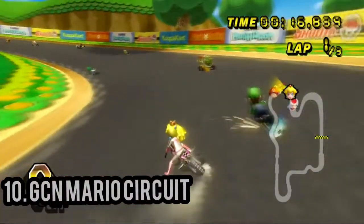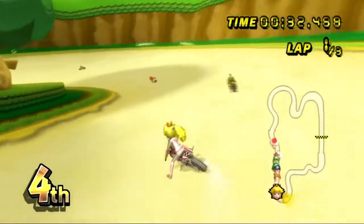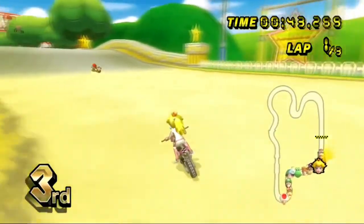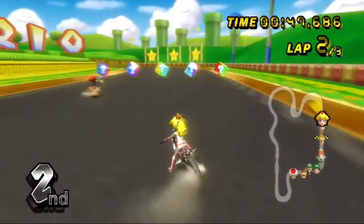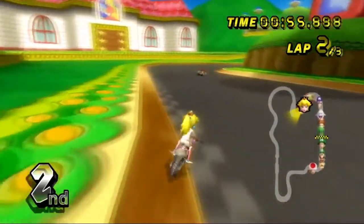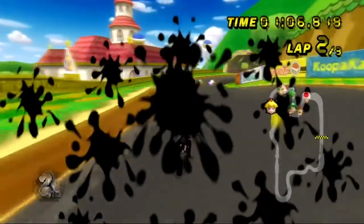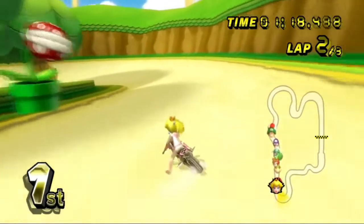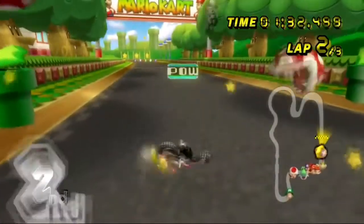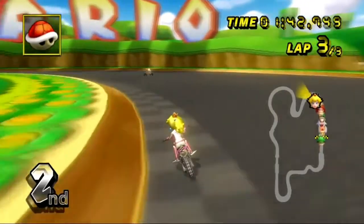Number 10: GCN Mario Circuit. A lot of people might not like this track as such, but I think it is an overall well-balanced track with a variety of turn and terrain types, good item box placements and some decent shortcuts. The final track in the Leaf Cup always seems to have the pack very bunched up at the end of lap 3, leading to some brilliant finishes. The obstacles — the Chain Chomp at the start, Goombas in the off-road section, and the Piranha Plant on the final jump — make this track feel quite alive and always keep you on your toes. The track has a great setting of driving around Bowser's Castle, and that's why it takes number 10 on my list.